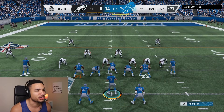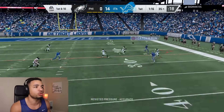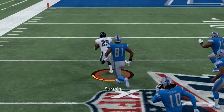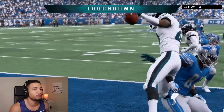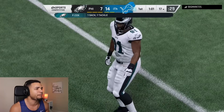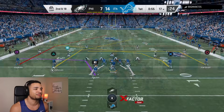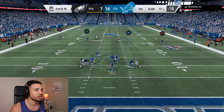He's in cover two so we could just keep running that play we scored on. He's on Calvin but we're still throwing it to him. Calvin, chase him down — get him! Calvin Johnson's open. Wait, how did we get sacked? He sent three guys. I put abilities on y'all and y'all are giving up sacks.